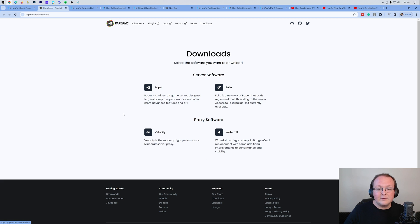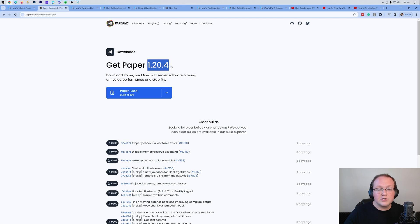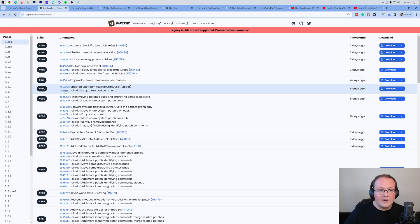Once you click that download button, it will take you to a page where you want to click on the Paper download. Make sure it is for version 1.20.4, then click on Paper and it will start downloading. If you want an older version, you can click on Build Explorer and find all the versions on the left. Paper is downloaded — you may need to keep or save this file, but it's 100% safe to do that.